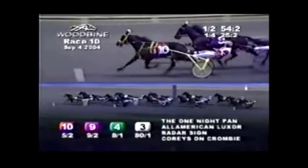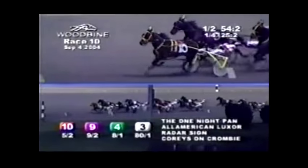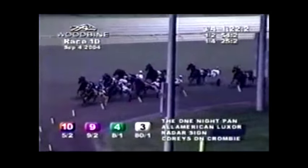Huge Success is 3rd over in 6th position. Dream Shark 7th and in on the rail. Kenico Lasage 4th over from 8th. 9th on the outside is Flight Time Cash, and the trailer at headstretch is Playing Field. The One-Night Pen, All-American Luxor — they're off 3 quarters at 1:22 and 2, 28 seconds in the 3rd. That was a middle half of 57.